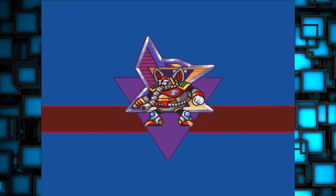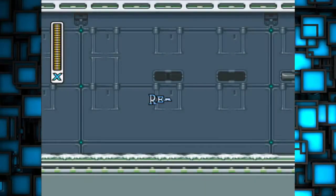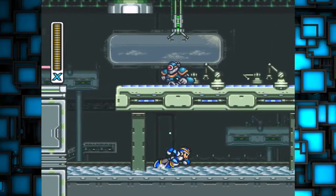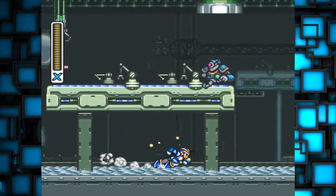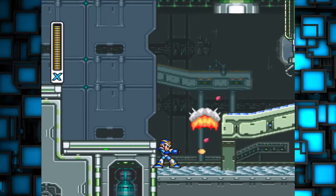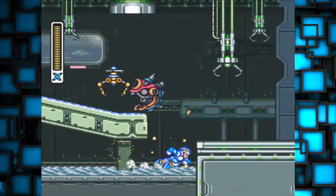Now, an interesting thing about his level is that because we defeated Chill Penguin in the beginning, we make his level super easy to get through. You see how it's all iced over? The entire ground should have been lava, but now it's entirely frozen over, only because I defeated Chill Penguin.